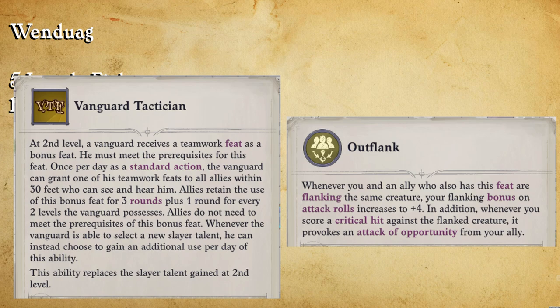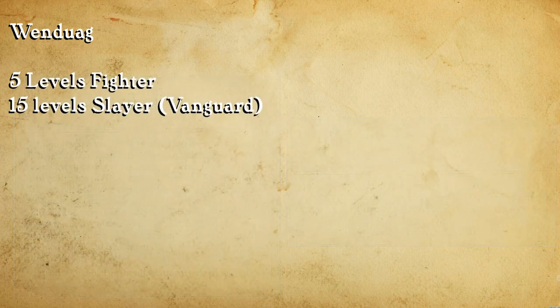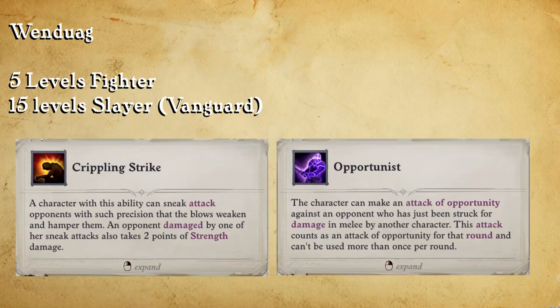The downside of this is that you're not going to have it up all the time, but when you do need it, it'll be there. Being a Slayer also gives us access to a couple of advanced rogue talents like Crippling Strike and Opportunist, and these just synergize very well with characters trying to get as many attacks in one round as possible.